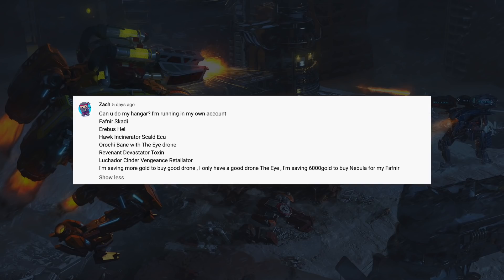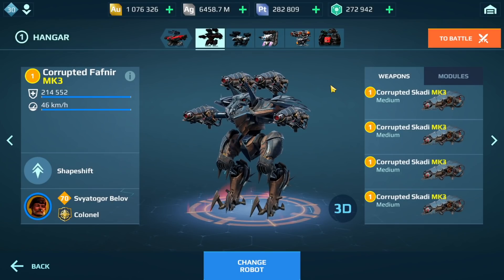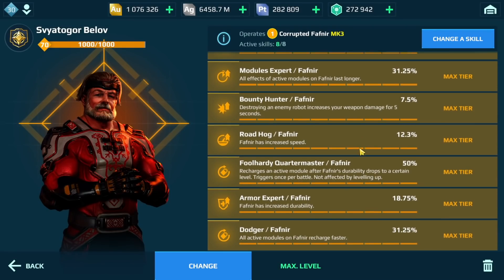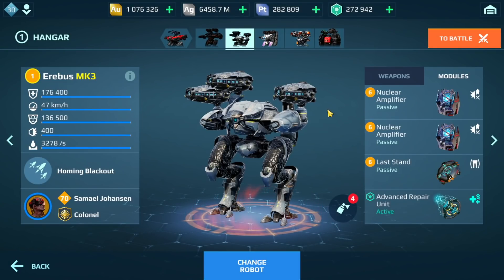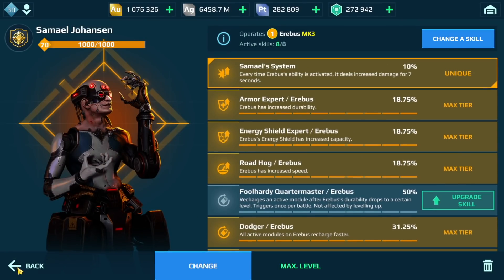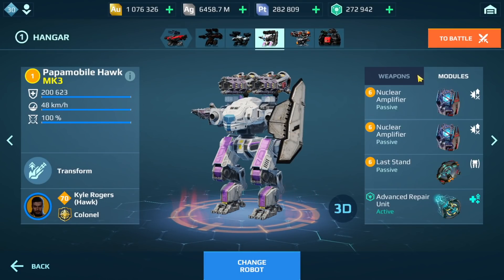Let's take a look at the next Dream Hangar — coming from Zach. He's running this on his own account. We've got the Favnia, Erebus, Hawk, Orochi, Revenant, Luchador, and it looks like he's saving up before the Nebula. The Favnia has Scald weapons, and here are the modules and pilot skills. Overall this hangar is looking pretty solid. The Erebus with Hell — this build is really good at taking out Favnias too.